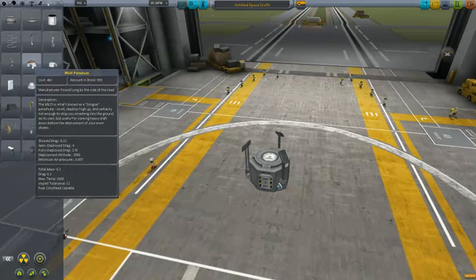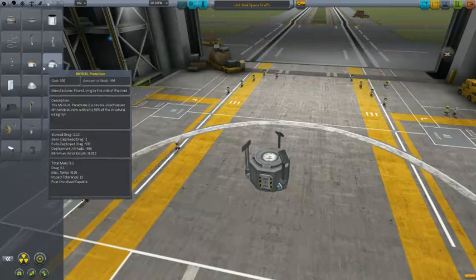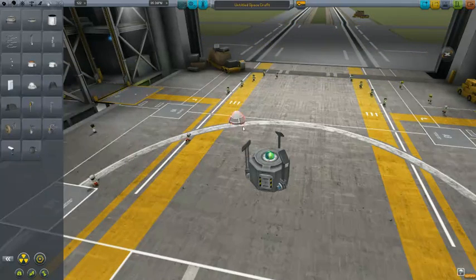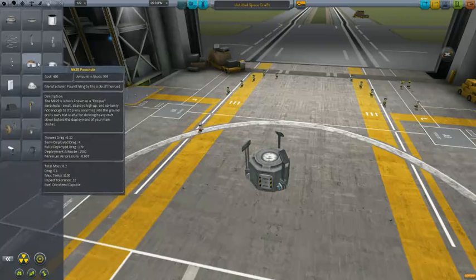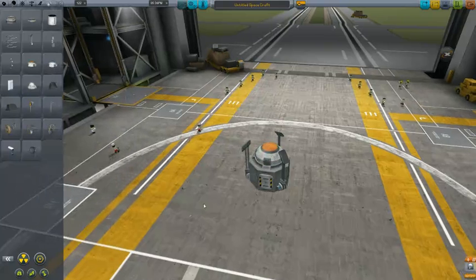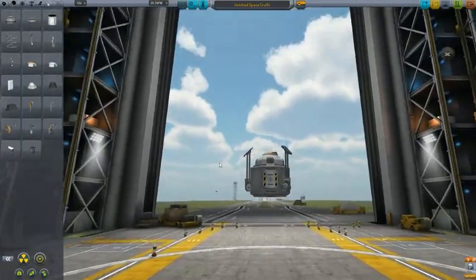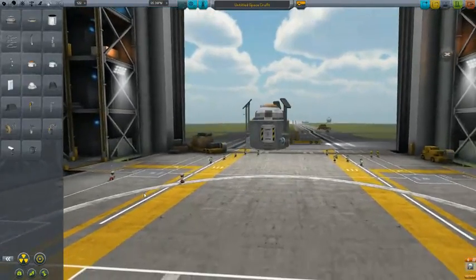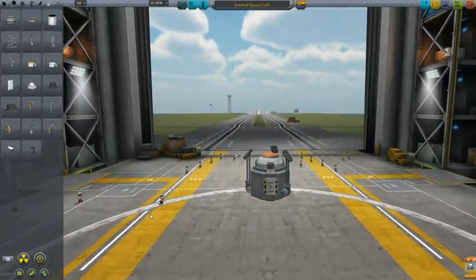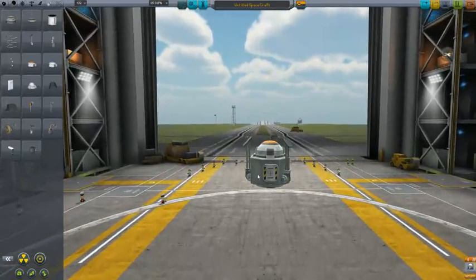The problem with landing of course is we're going fast, so we're going to need a parachute to slow us down. We can use the bigger one, or the smaller Mark 16. We'll probably go right in the middle with that one. That way we're slowing down, we have legs to land on, and if we go over water we'll survive that.